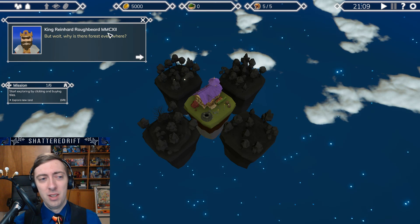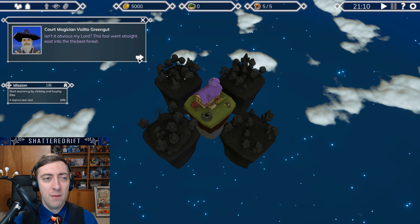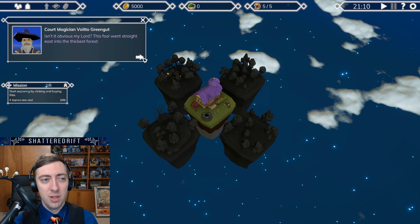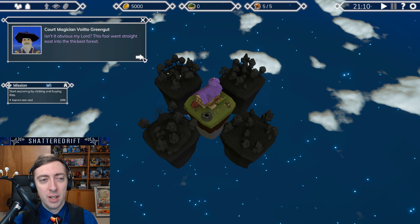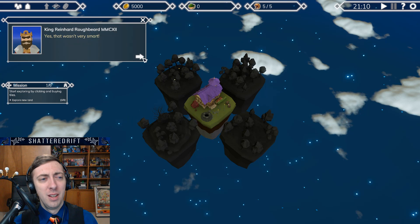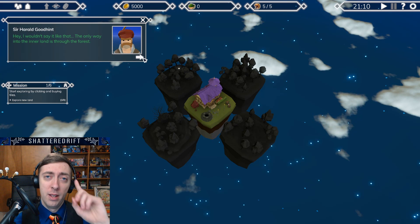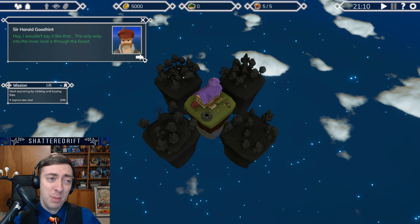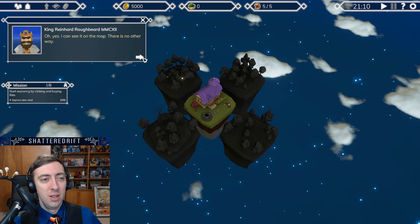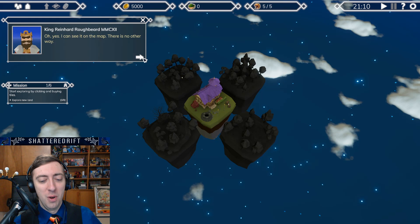I tried to figure out the significance of that. But wait, why is there forest everywhere? Court magician Voito Greengut says the fool went straight east into the thickest forest. I'm not pronouncing that right. I will navigate whatever forest I please. The only way into the inner land is through the forest — I can see it on the map.